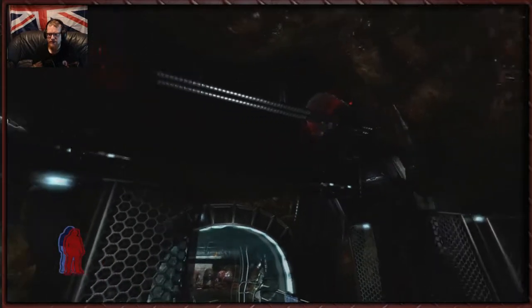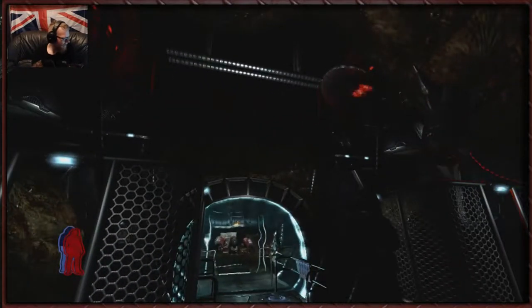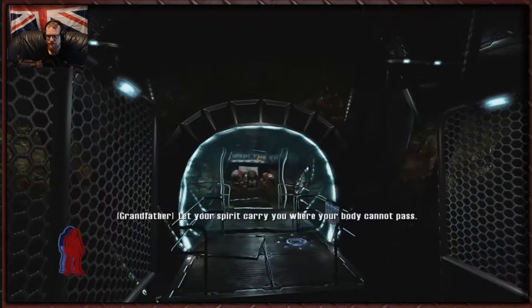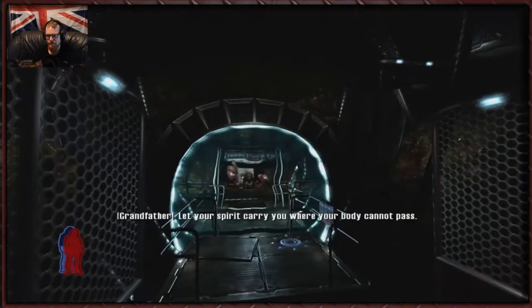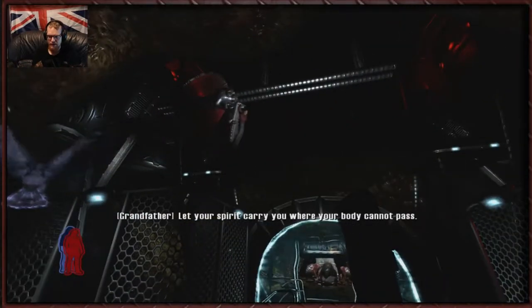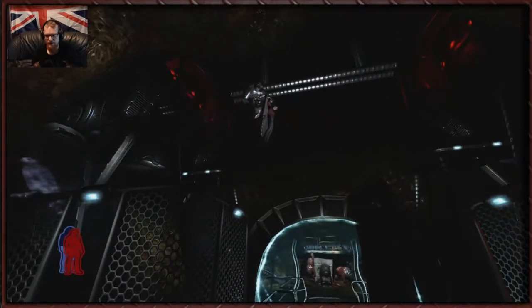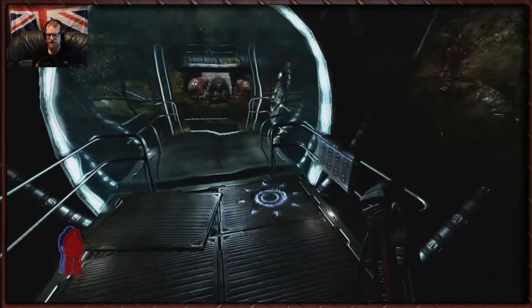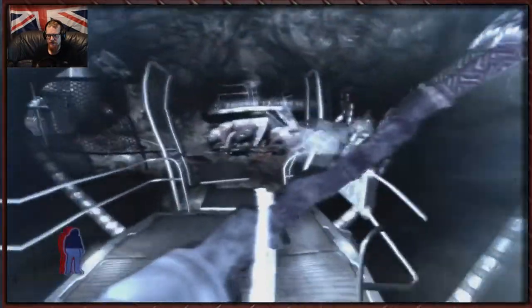Man, we can't help you buddy. I know you don't want to die - we're working on it, friend, we're working on it. So whenever you see this symbol, I think that's an indicator that you need to use your spirit ability.